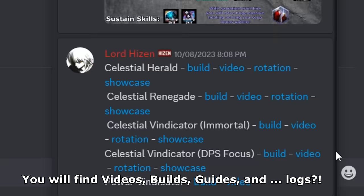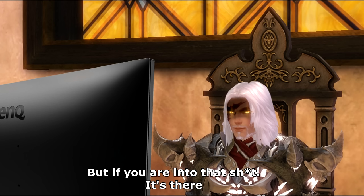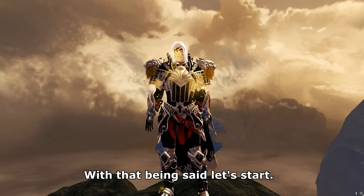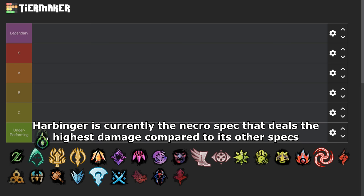If you want to learn more, you can check the pinned messages in the individual class channels — you will find videos, builds, guides, and logs. I don't know why people ask for logs for open world builds, but if you are into that, it's there. I will tier list the builds based on their solid DPS, self-sustain, and how easy they are to play. So let's start with Necromancer.